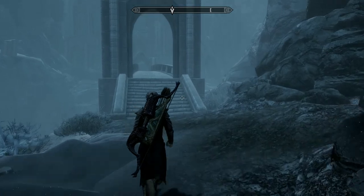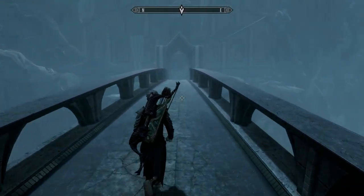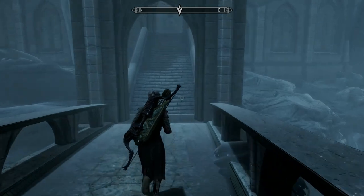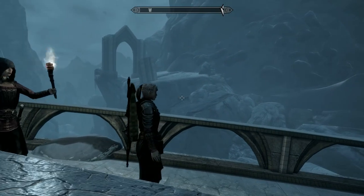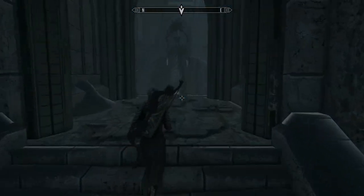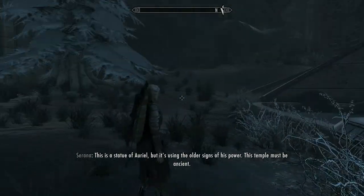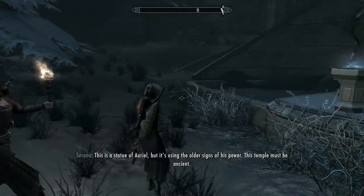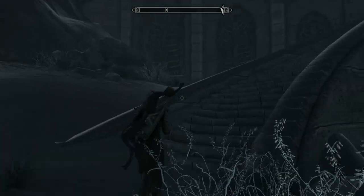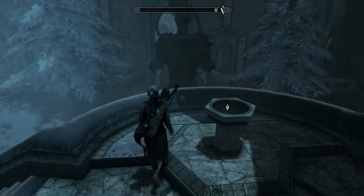Just off camera before I started recording I gave Serana some staff, so I want to see how she uses those. There's lots of other stuff around the Veil Moon in this general area — lots of little quests and things to find — but I'm not gonna bother with that. I'm just gonna get straight on and get this quest finished. I think this is the penultimate part before the final part of the Dawnguard DLC, but there are a couple of unique items I want to get.